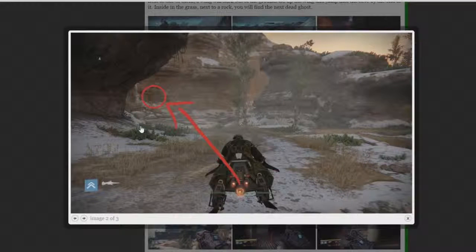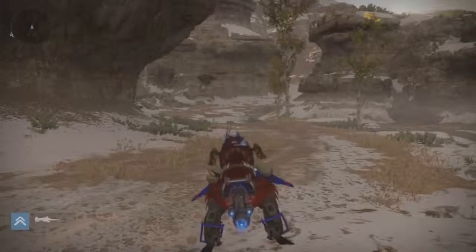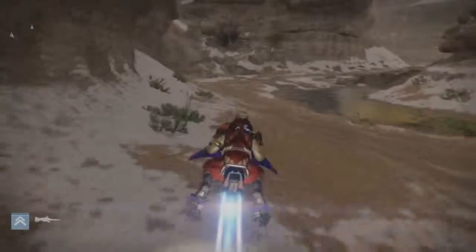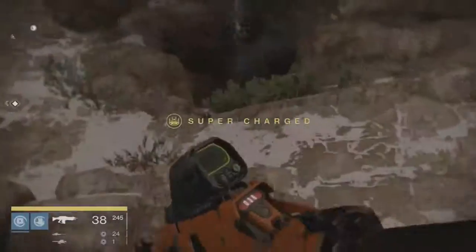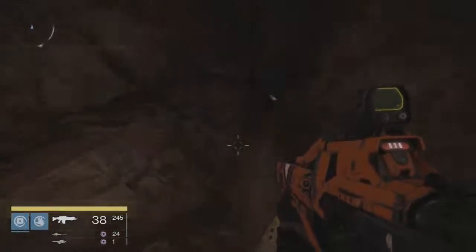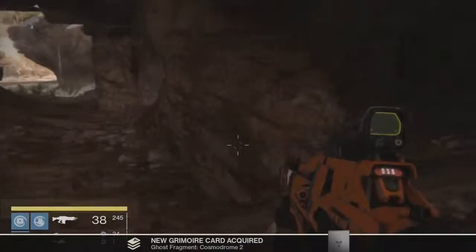I'm going to base it off this image and switch over to the actual gameplay to show you me getting it. As you can see I am literally identical to the image I was just showing you — the cave is right there. I'm going to go in here and show you that the ghost is actually there. I'll hop off my sparrow and hop right into this cave.